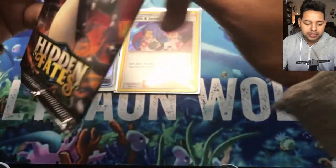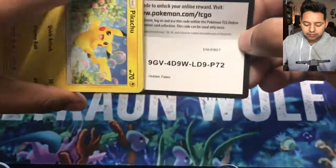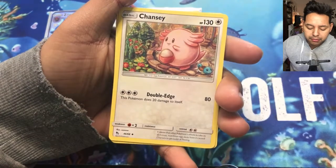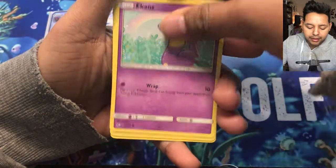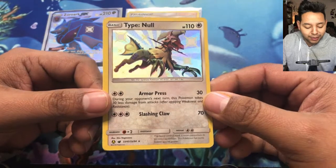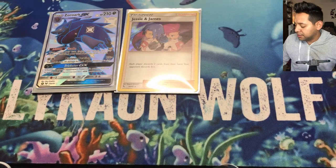Let's go for the Charizard pack and see if we get anything good. There's the code card. Starting off with dark energy, Sabrina, Charmeleon, Chansey, Pikachu, Jigglypuff, Ekans, Koffing, Cubone. Type Null is our shiny — we finally get a shiny card, that's pretty cool! And our last card is a Kingdra. Let me sleeve this one up.